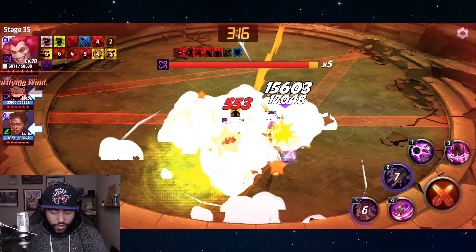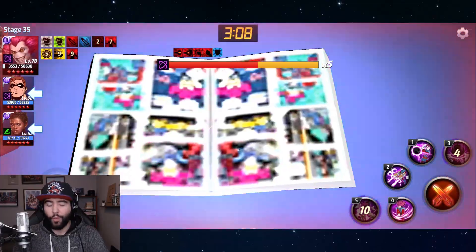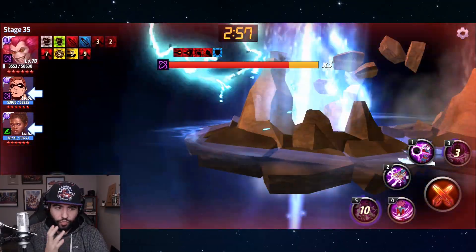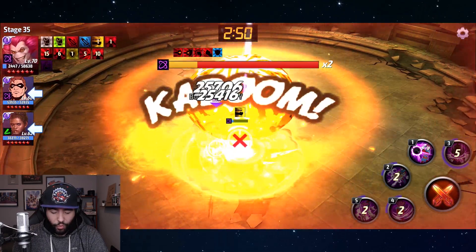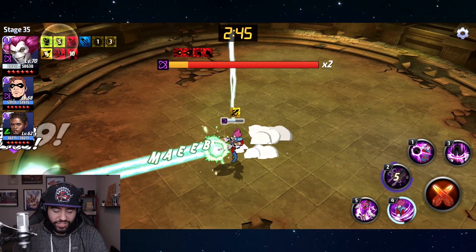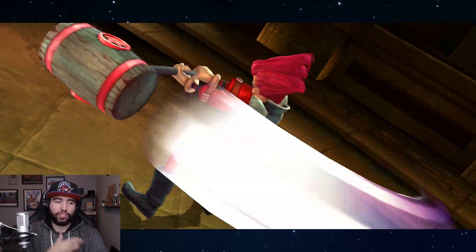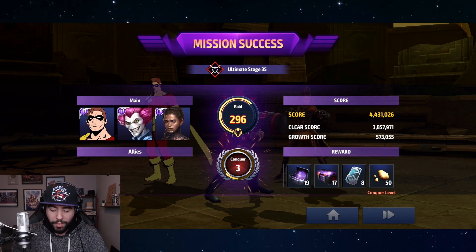Stage 35 with a test build, no strikers, and one support is honestly pretty good — this is what we expect from paywall characters. If I'm throwing money down, I need to know I'm getting my money's worth, and I think you definitely are with Slapstick. He's not going to be the strongest character in terms of raw damage, and I think that's actually a good thing. We tried to roll away but we died — which was actually very comic book.